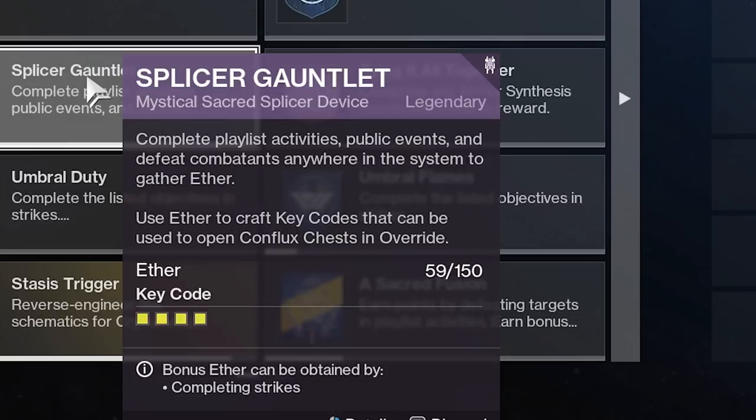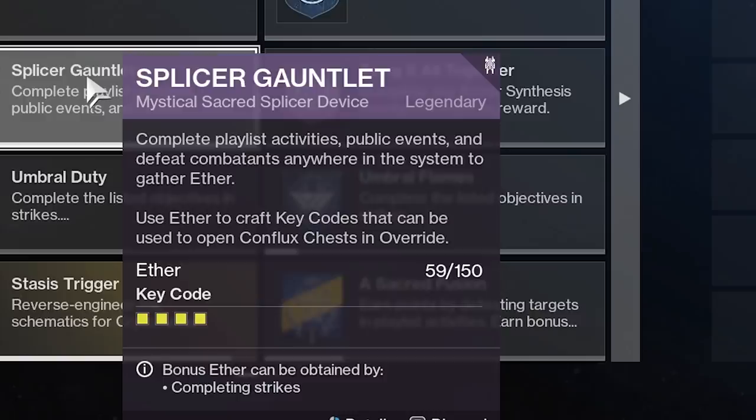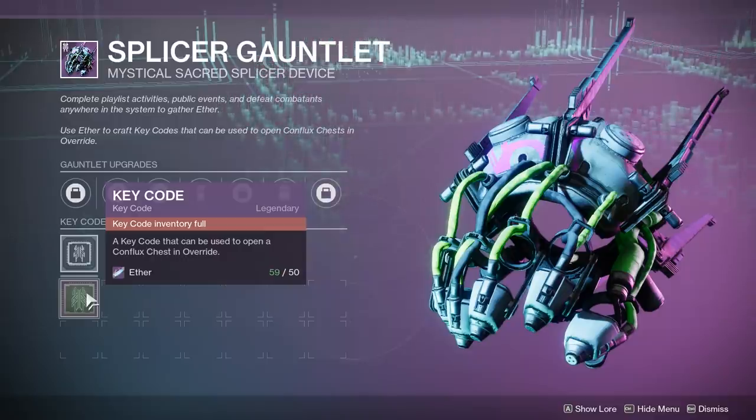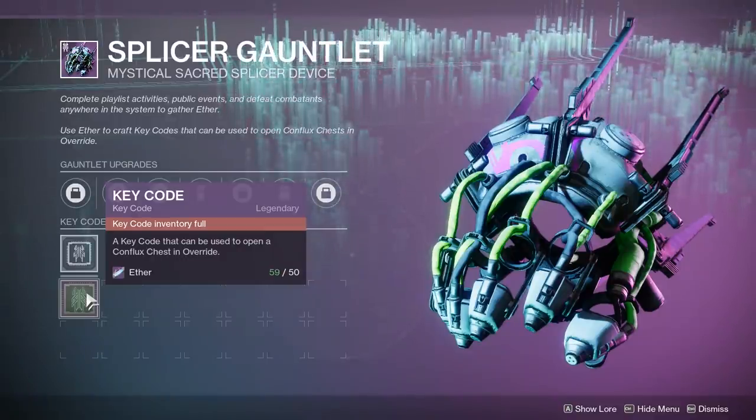The best way to earn Ether by far is to do whatever the gauntlet tells you will drop bonus Ether. Trust me. I'm assuming the bonus Ether activity will eventually rotate, but as of day 2 of season 14, it's been strikes two days in a row. Don't rely on killing people for Ether — do the bonus activity. When you've gotten a bunch of Ether, you can use the gauntlet to take 50 Ether and convert it into a keycode.